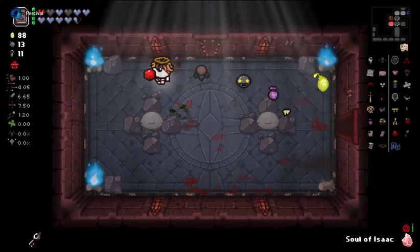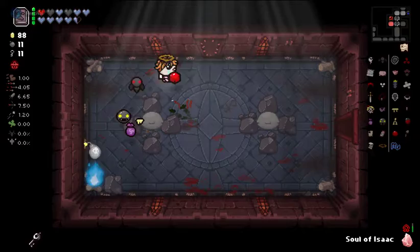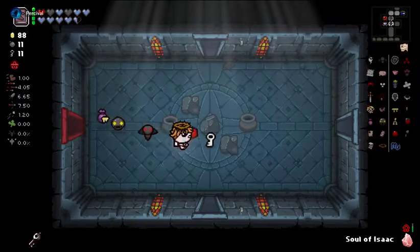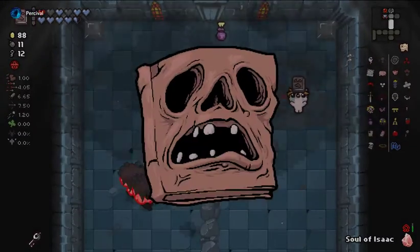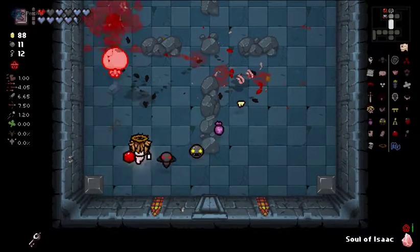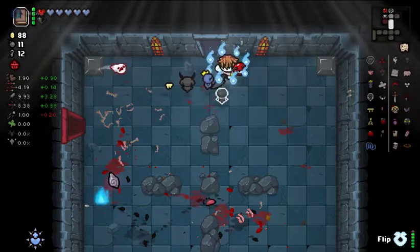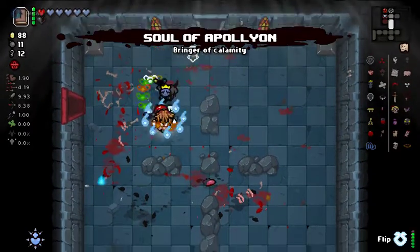We should probably not be going into these crystal key rooms, because there's almost no chance that it's gonna pay off for us. Soul Heart - we'll come back for it with the other side. I know I say it's not gonna pay off for us, and then immediately - Soul Heart. Soul of Apollyon.